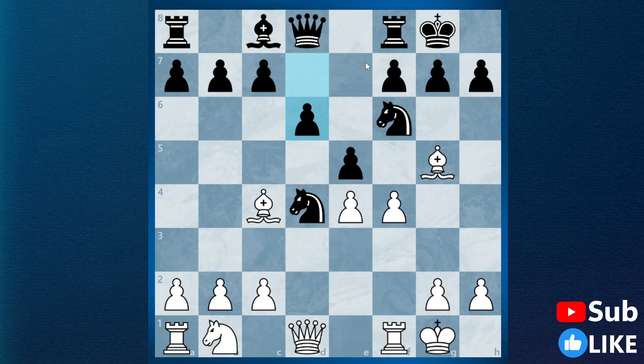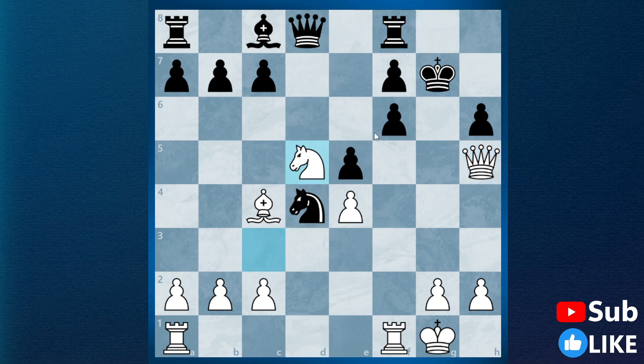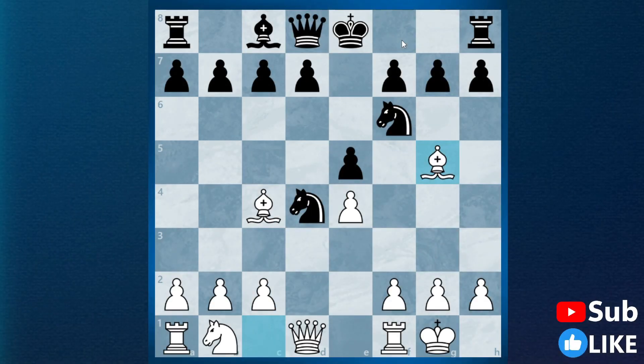Black can also try d6, but after f takes e5, d takes e5, knight c3, we are threatening to play knight d5. And if black tries to play h6 to remove the bishop, it's simply lost because of bishop takes f6, g takes f6, and after queen h5 we are attacking. If king g7 to stop it, after knight d5 we simply have too much attack and black cannot handle it. Hence castling would be a really bad mistake by black if he doesn't know how to play properly after that.